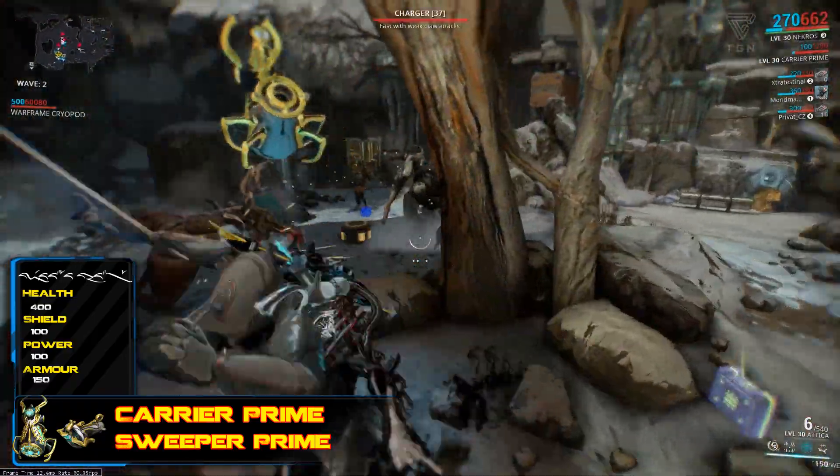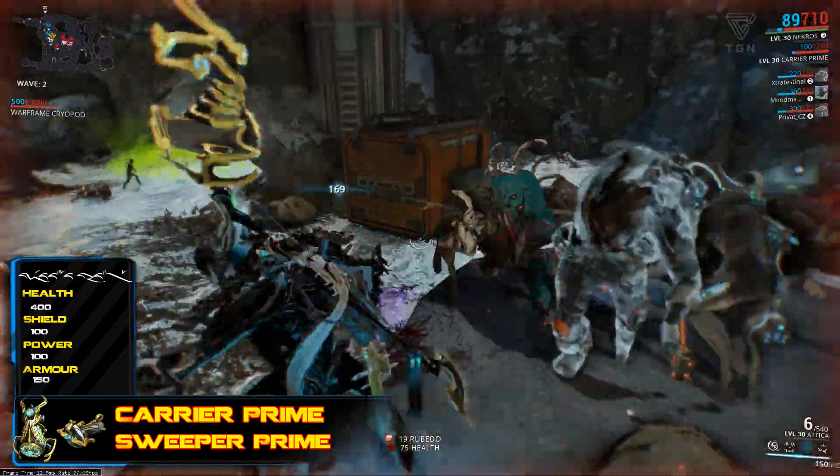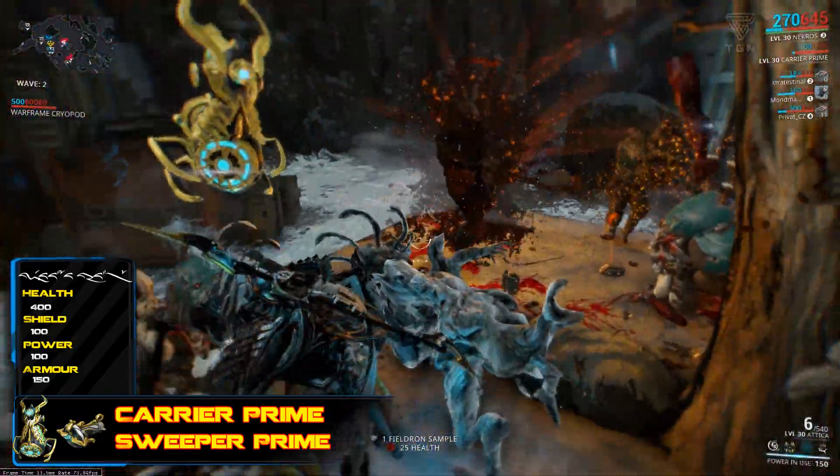Carrier itself comes with two abilities. Its main feature is Vacuum, which sucks up all the ammo, mods, health, and energy from around you and adds it to your inventory. And Striker, which means it's going to attack literally any target that comes into range.